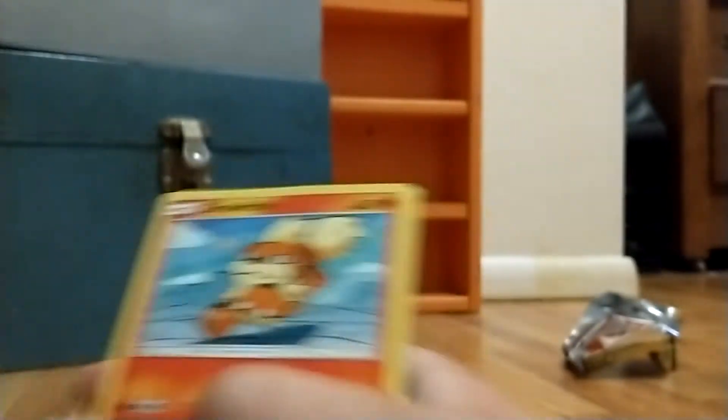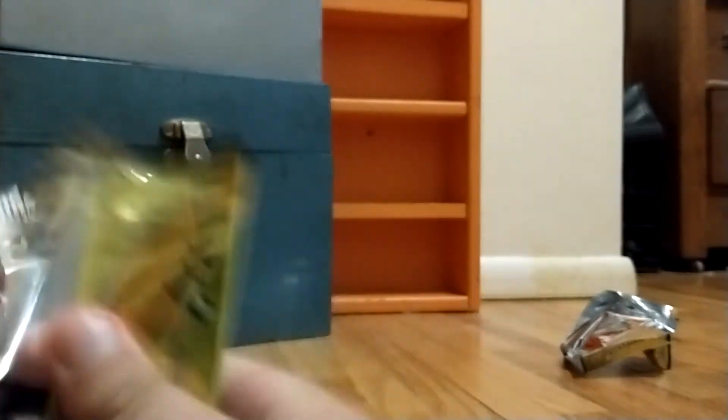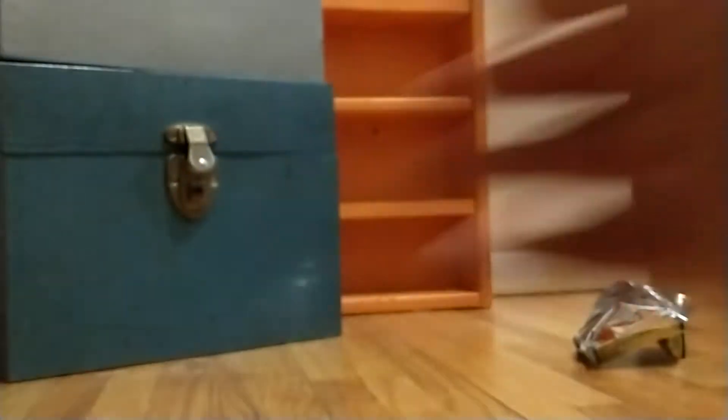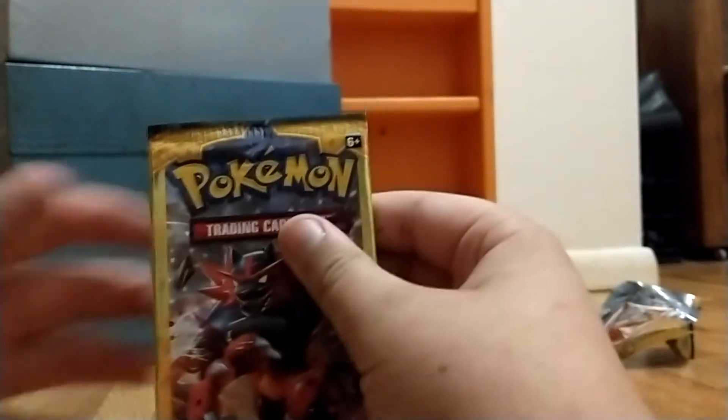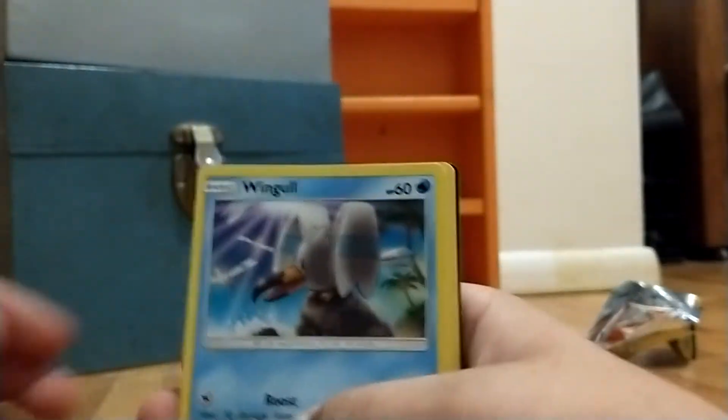We'll open up the Sun and Moon first. These mini packs are always annoying to open. I know the rare card's in the middle — there is something, but I'm not gonna do that one. I'll try and do the card trick — I don't know how to do it on these ones, but that middle card's showing so not gonna try that. A Dewpider, a Marini. Last pack of the Sun and Moon for this video. Already showed you the card again — whatever — Wingle, Cloister, and a Paiumacucucu. Whatever.